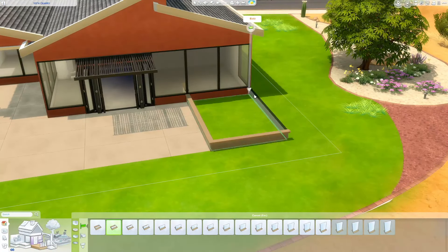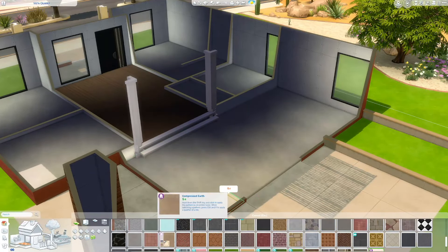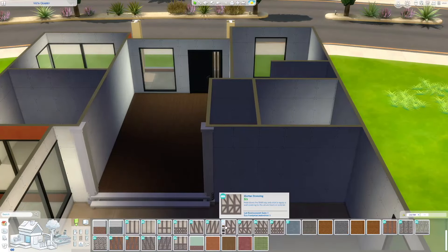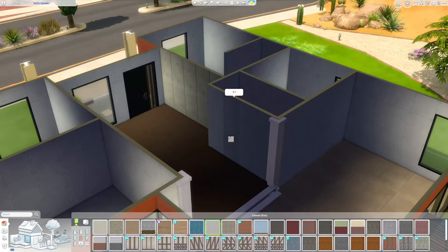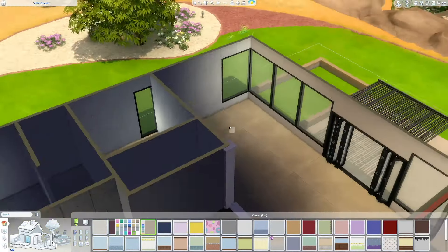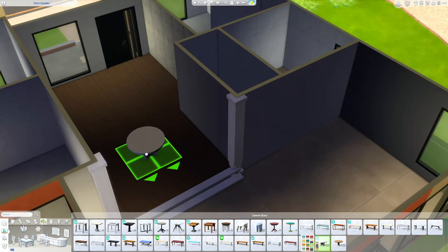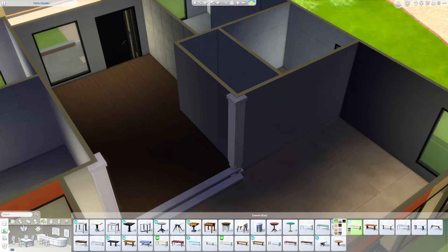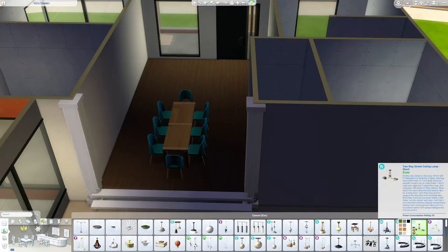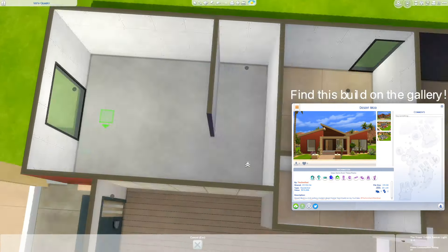Back to the build — I went for an orangey-red color exterior with Growing Together's darker wood. I used Eco Lifestyle doors and windows, and then the Desert Luxe open patio doors on the back of the house in black. I thought about white and red but I kind of like the black more — it's such a contrast of colors that it actually works quite well. I used some Desert Luxe concrete on what will become the kitchen and the main living space, and then a slightly different shade out the back and out the front as well.